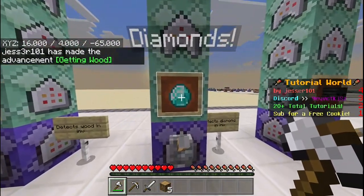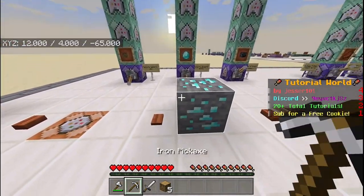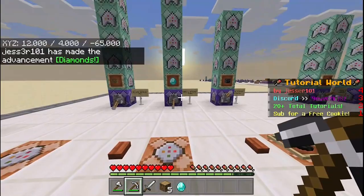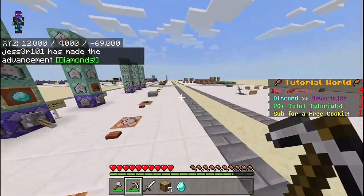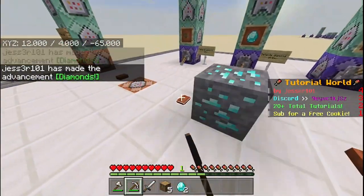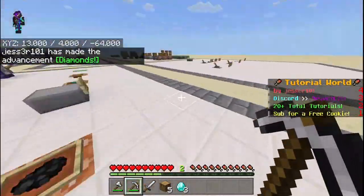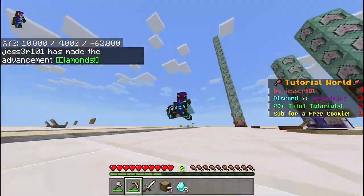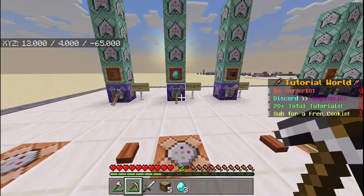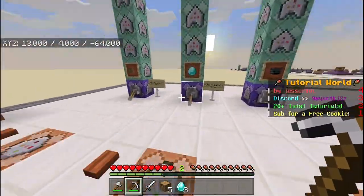The next achievement is called 'Diamonds.' If I enable it and mine some diamonds, as you can see we've made the advancement Diamonds. I can reset it and it still works, and if I try getting it when I haven't reset the tags it doesn't show again. It also works well in multiplayer because it targets a singular player or the closest player, so you don't need to worry about things getting messed up.